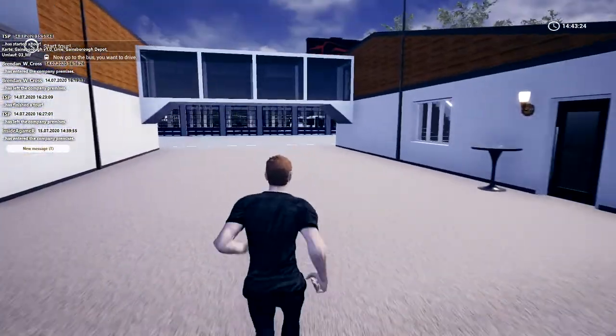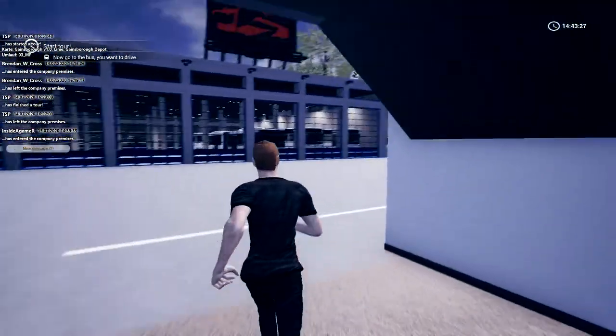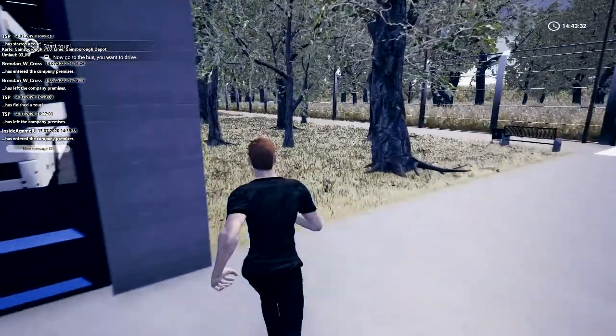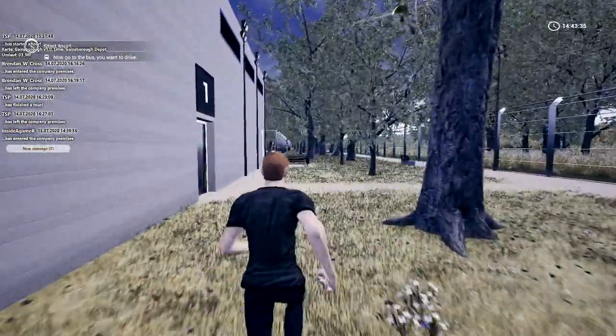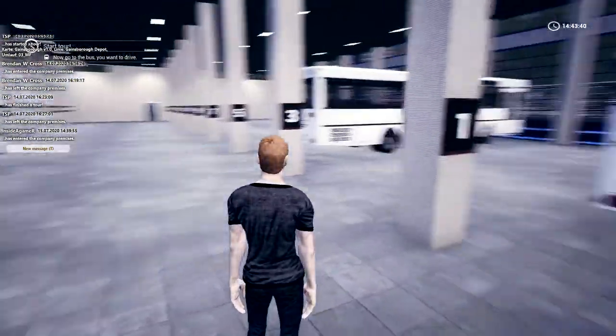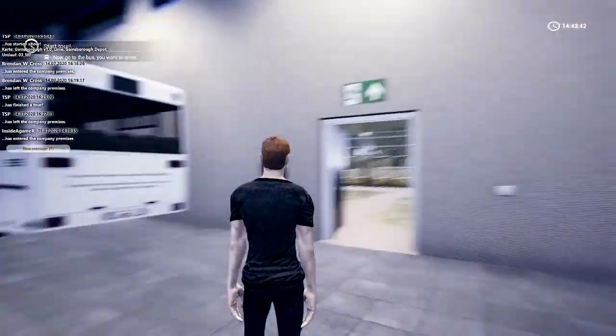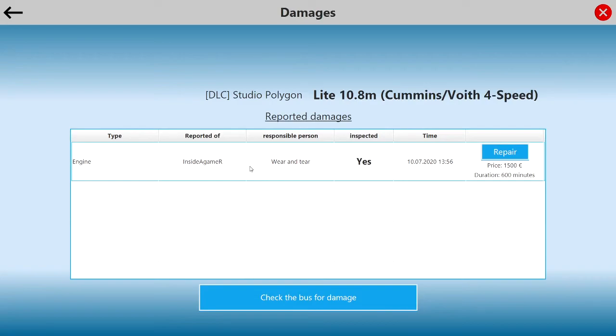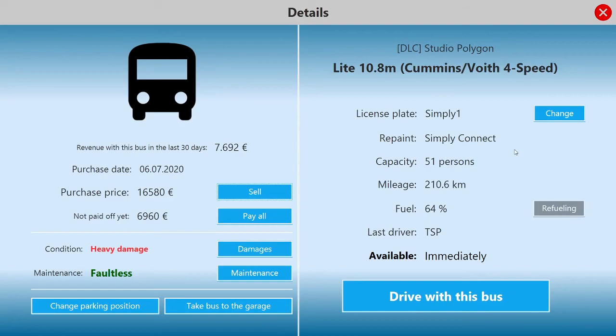Let's go to the garage and see what vehicle we're going to take today. This route isn't very busy — it's two o'clock in the afternoon. We're going to go for the polygon light today if it's available. All the buses are here, so we're going to go for the 10.8 Cummings four-speed. It's done decent work but it's got some engine damage — it's been inspected but not repaired yet. I think we'll be okay, so let's take this one out.